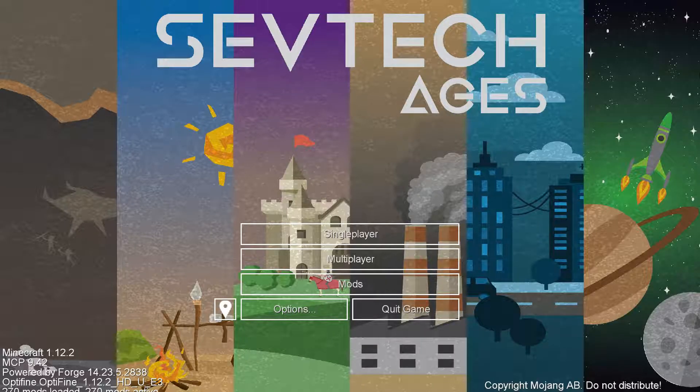A little bit about SevTech: it's a unique kind of progression pack. It's got a ton of mods — not as many as the DDSS series, but a pretty significant amount. What's kind of unique about it is ore is locked, it's hidden, UI elements are hidden, and you don't even have a journey map to begin the game, so you progress through the pack in unique ways. I'm excited to bring this series to you guys — sit back, relax, enjoy me and Ape trying to figure out SevTech.